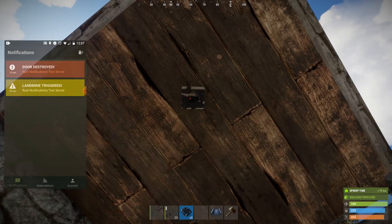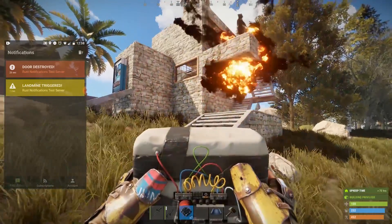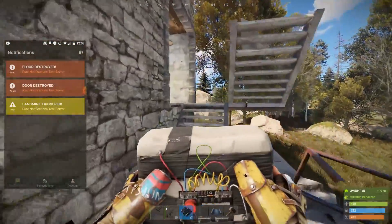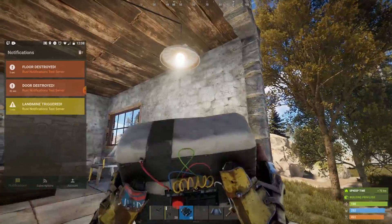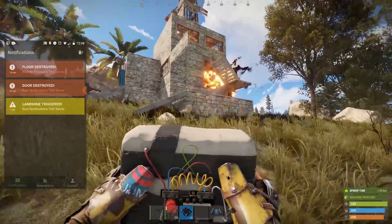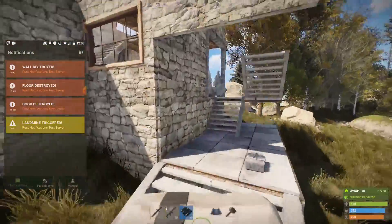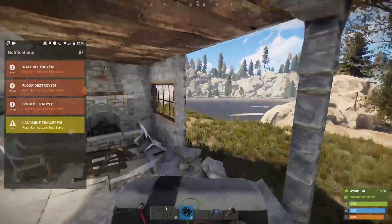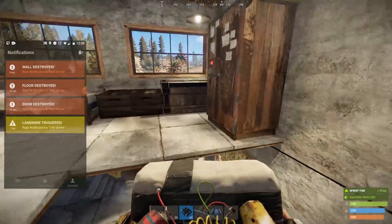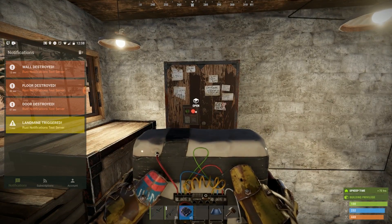I'm going to place down some C4 on this floor foundation — floor destroyed. Each individual building item, the wall, the floors, the foundation, everything has its own description. This means that even if you're offline — at school, at work, on your phone — you can sort of work out where the raider is judging by the descriptions coming from the notifications.